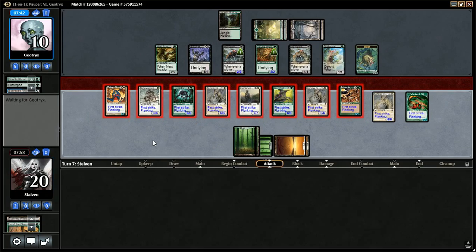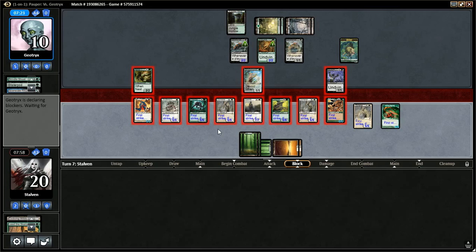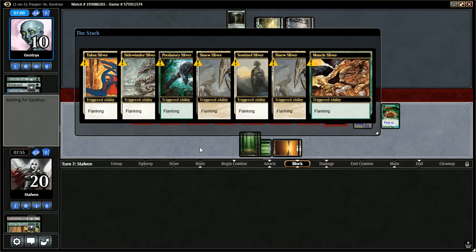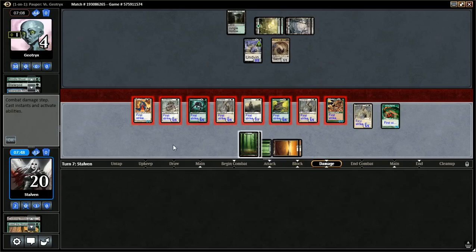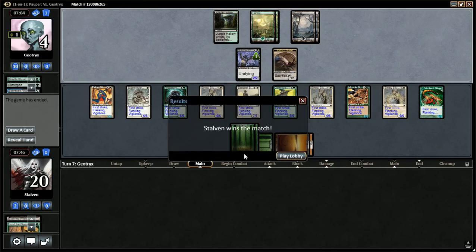I wonder if he has some maniacal plan that I'm unaware of. That's the thing with rogue decks — you don't know what to expect. He's going to block with the boar, so he's going to take six. We've got a bunch of flanking happening. I think that was a pretty decisive turn. I think that's about all she wrote.